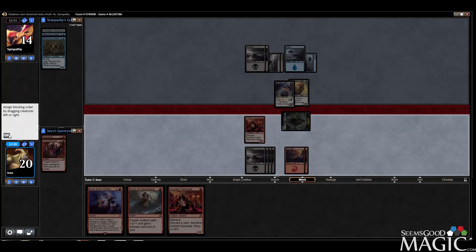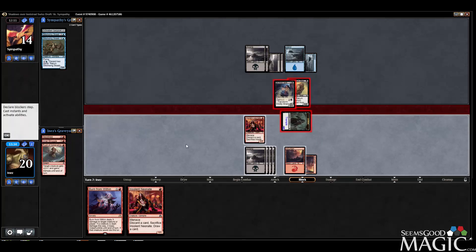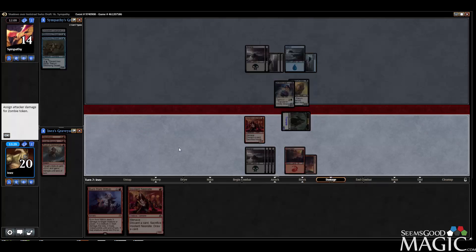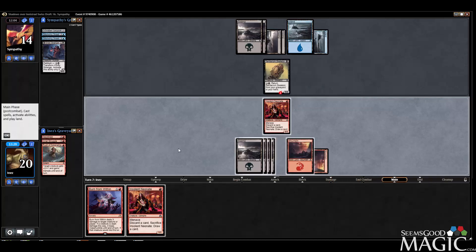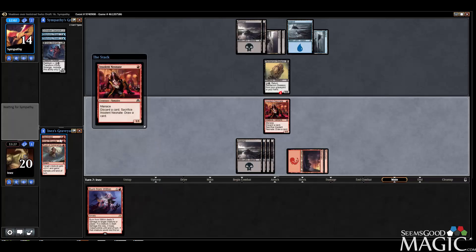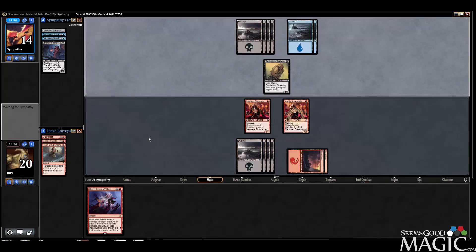We do only kill the Kindly Stranger, but it's still kind of a one-for-one actually, because it was half of another card. I don't think swinging with the Neonate would have been great — he could have just double-blocked that. But I guess in that instance it would have worked out the same. These guys are more useful for their rummage effect at this point.